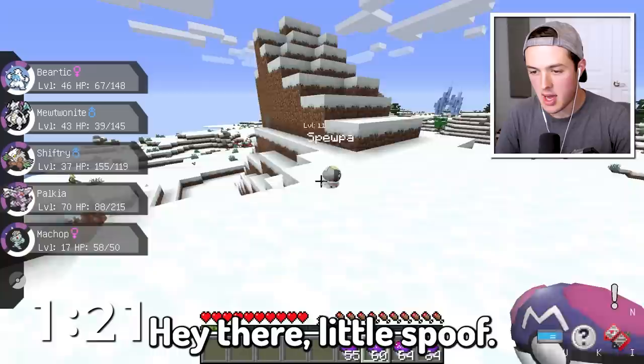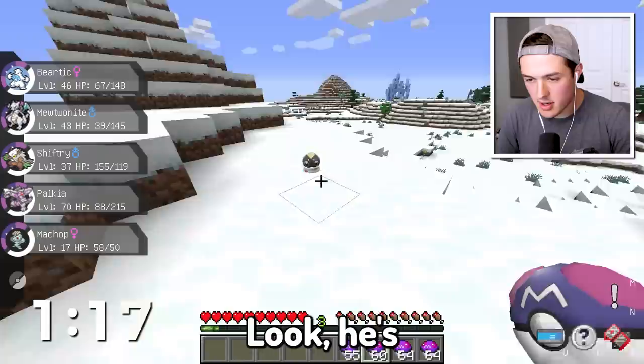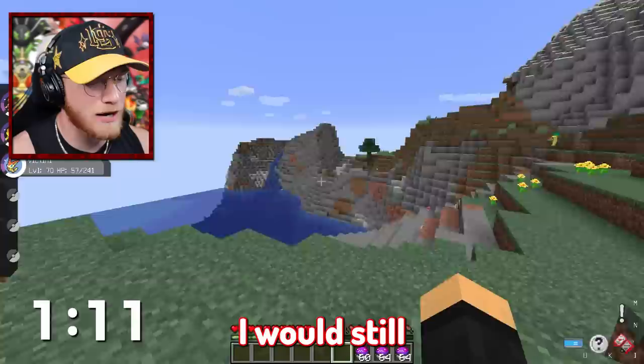What's this little guy? We found a Spoopa. Hey there, little Spoopa — you're kind of white. You look like a ball of ice cream with little sprinkles on him. A Skarmory — I think Jack would be allowed to catch that. Even though it's a little bit silver, I would still probably count that as white.